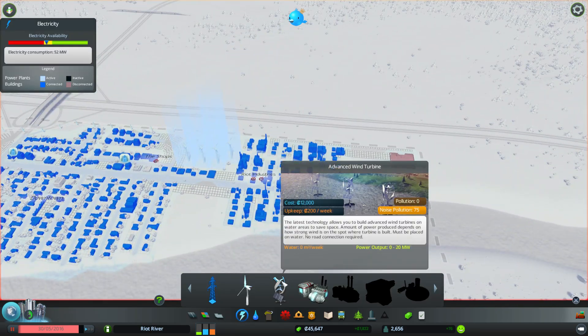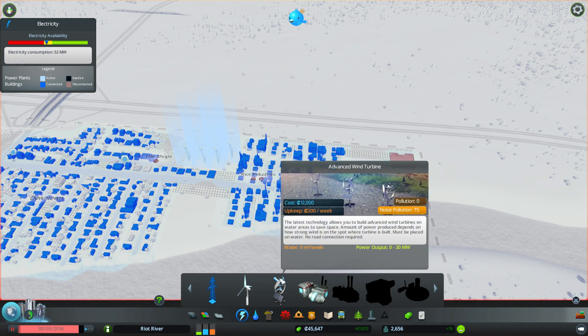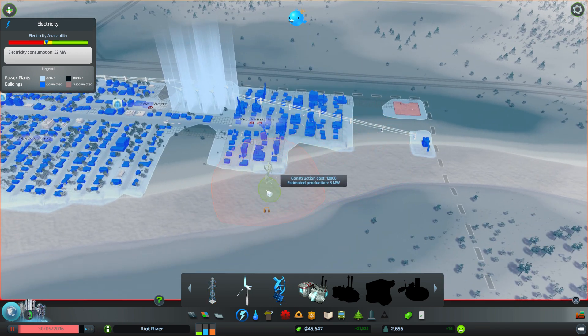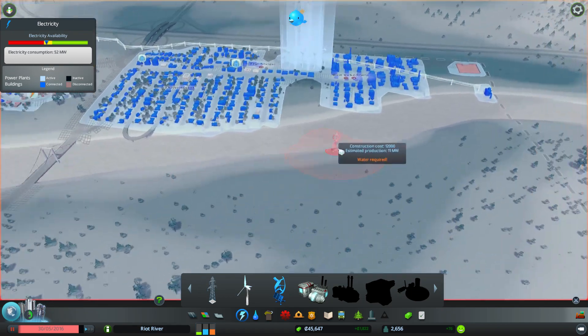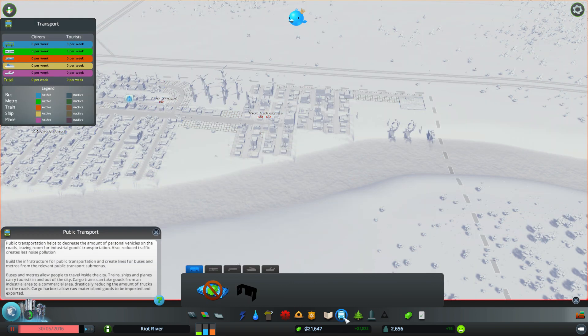Now we can have these advanced wind turbines that can go in the water. They have solar panels and output more power. The regular ones make 8, but these make 20 — that's pretty good. Let's start putting some in. Just along here — they're quite expensive, but hopefully they'll help out quite a lot.